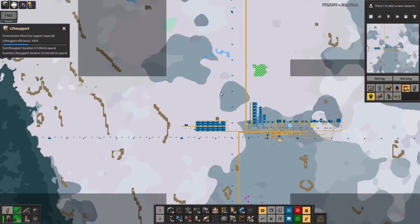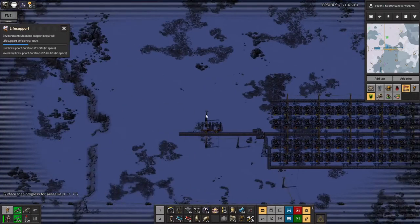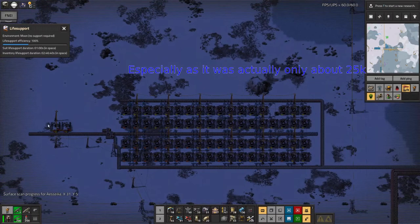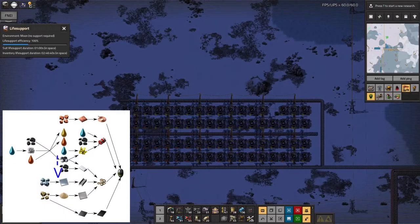Speaking of other things, I started off with an iron mine here — that's why I started here. There was a little patch of about 70,000 iron here, which anyone who's played Factorio will know is not really all that much. But I thought I'd grab that anyway, because my plan was to use the iron to build the pods for the delivery cannon — the delivery cannon capsules, as you see in this diagram here.